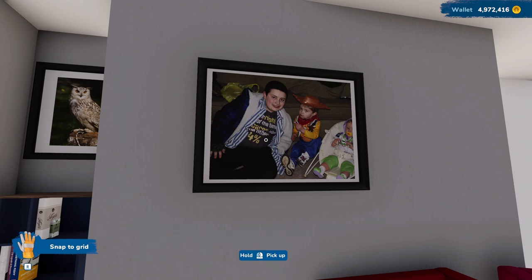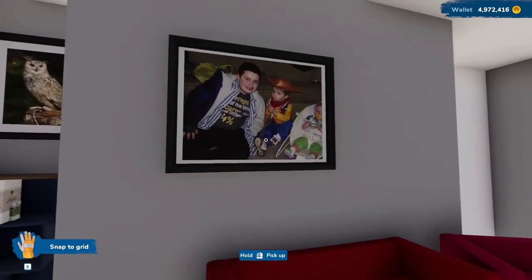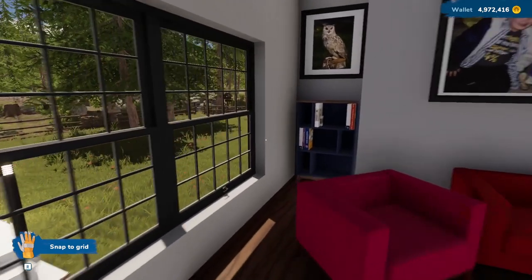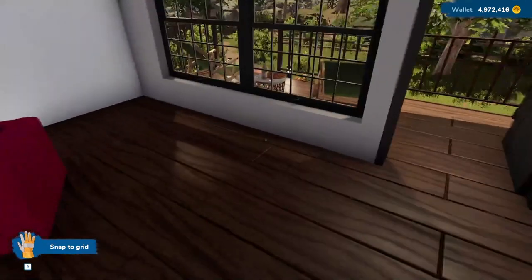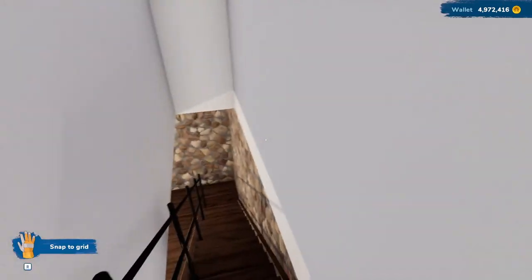That's a really old picture — the kids look like children. Just think, the older of these two is old enough to drive a car now. We also have a picture over here, and down in the cellar. I picked this house on purpose because it has a cellar.